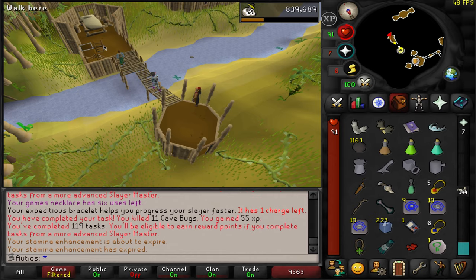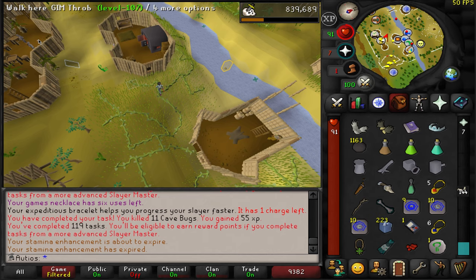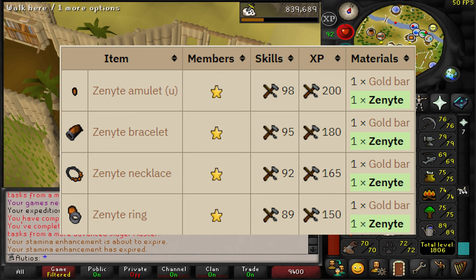Duradel, be good to me — Black Demons! That's one of the three we wanted. That means, ladies and gentlemen, we are headed to do Monkey Madness 2, because we're going to be doing these as Demonic Gorillas for a chance at the Zenyte Shard, which we can turn into Zenyte Jewelry — the best jewelry in the game. Although we don't have the crafting level yet to make it, we still want to get it because it's really good.